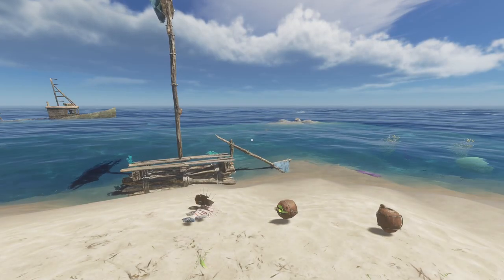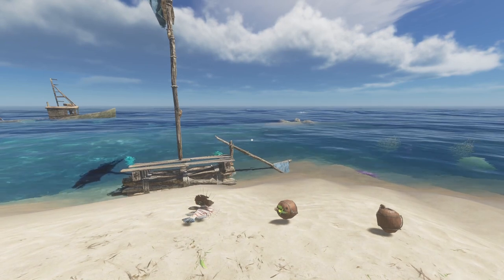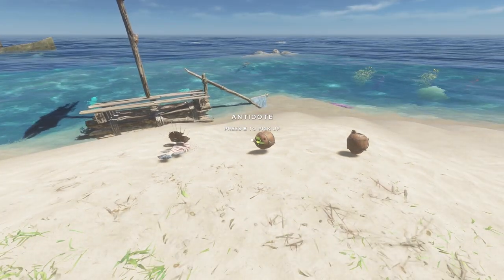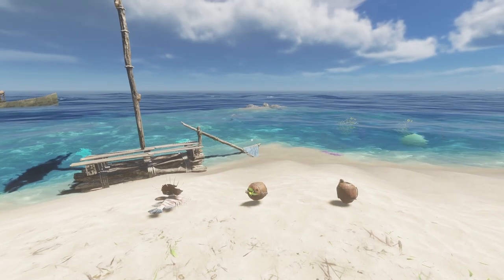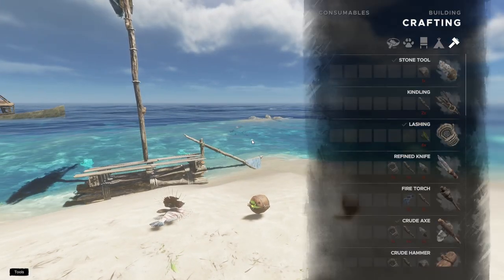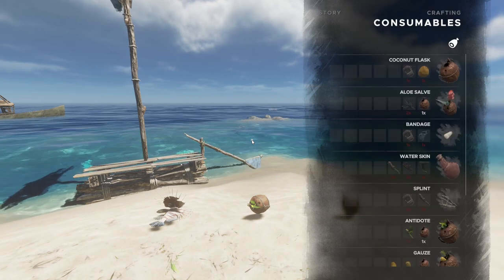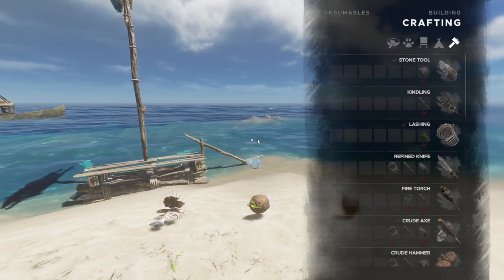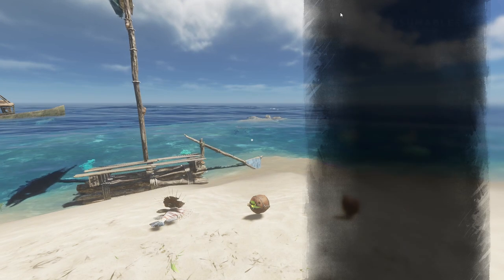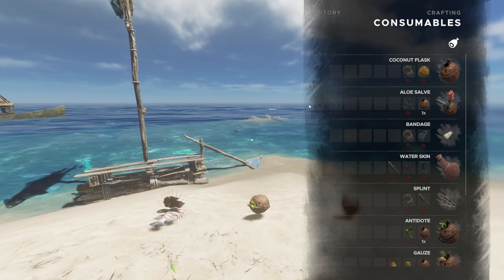Tip number one: a shark repellent will cure your poison, which makes sense because it is made with an antidote. Full credit goes to Cat for finding this. I'm going to combine tip number two with this — and this is PC exclusive. You open your crafting book, not your quick craft, and you can use the Q and E buttons to scroll through so you don't have to use your mouse.